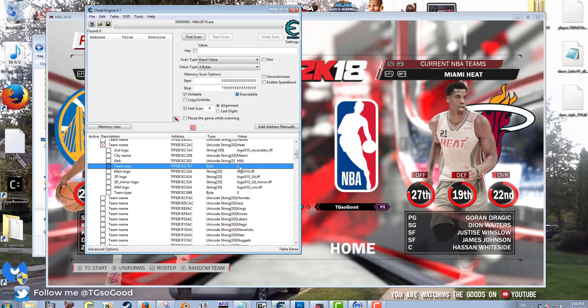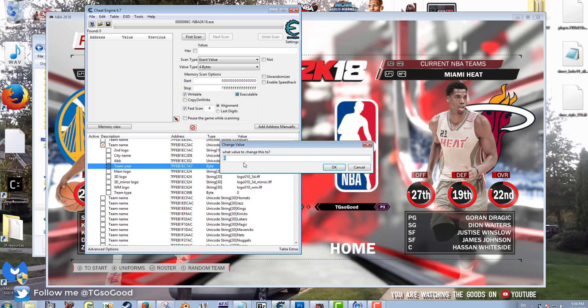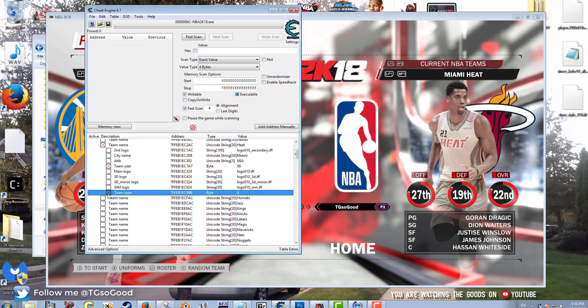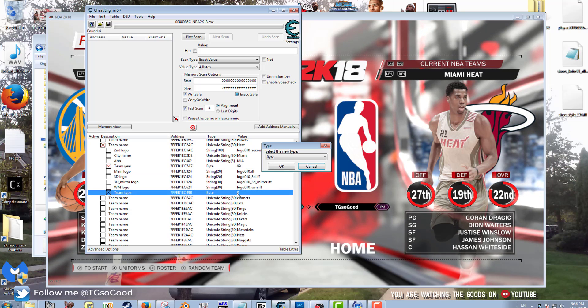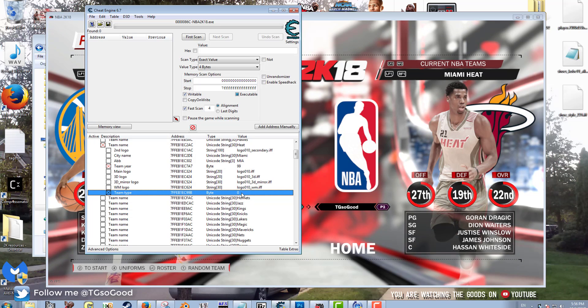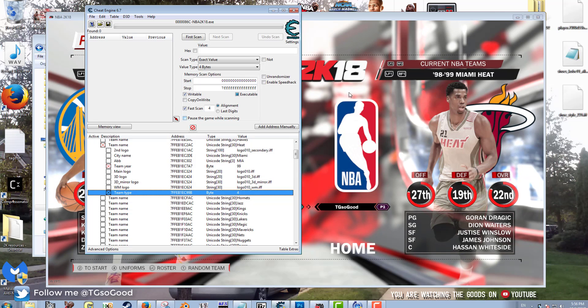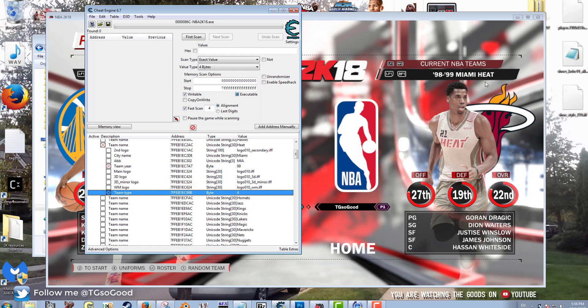We'll set the team year to 99 — double click it, type 99. Then go to team type, double click it, and change it from zero to four. And there you go — the 98-99 Miami Heat.